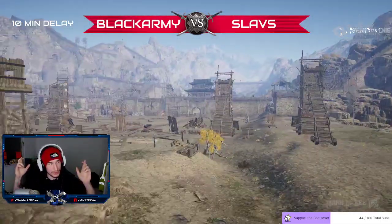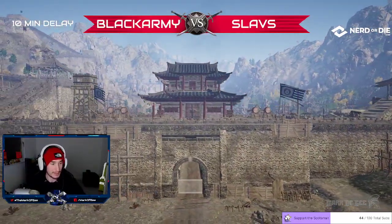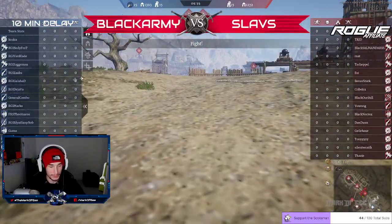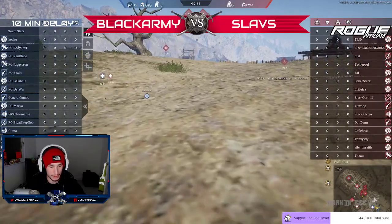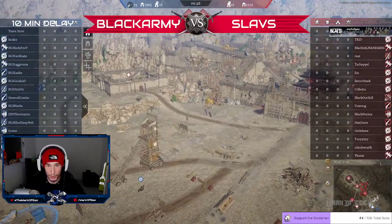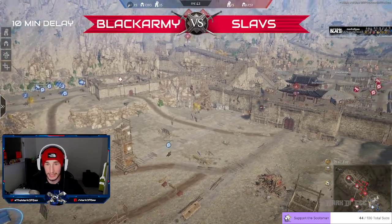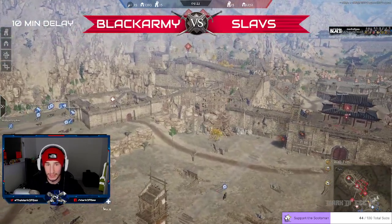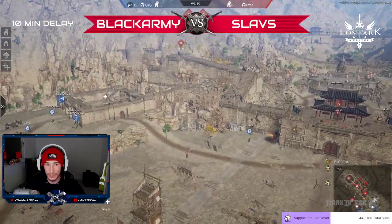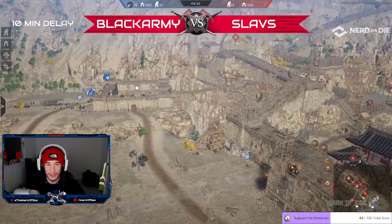This is CB Rivals. We have the first rounds tonight. We'll zoom the map and go straight up. Different strategy here — Slavs going straight up the wall. Black Army have no units. They're not defending A whatsoever. They're doing a totally different strategy than the last time around.